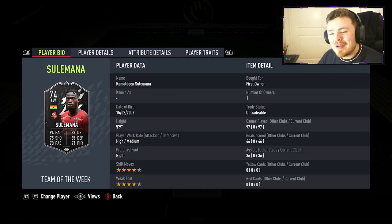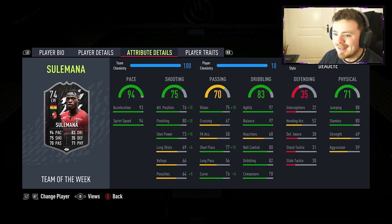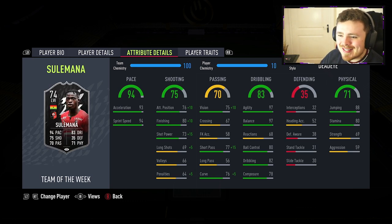In the left-wing position, we've got the first ever silver star in FIFA 22 — it is our man Kamaldin Sulemana, playing for Stade Rennes, the Ghanaian man, 4-star, 4-star, high/medium. Ridiculous card. Still, to this day, one of the best silver stars you've ever had. The agility and balance are phenomenal. With the Deadeye chem style, the shooting stats get a nice super juice, same with the passing. He's basically a certified baller.